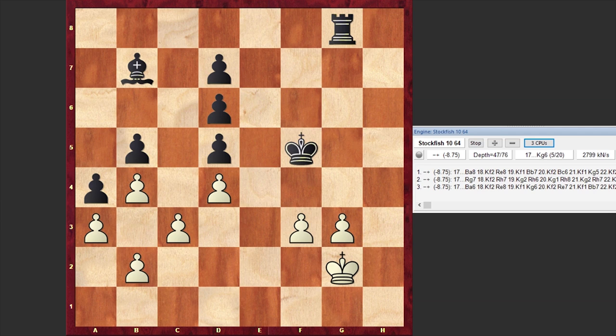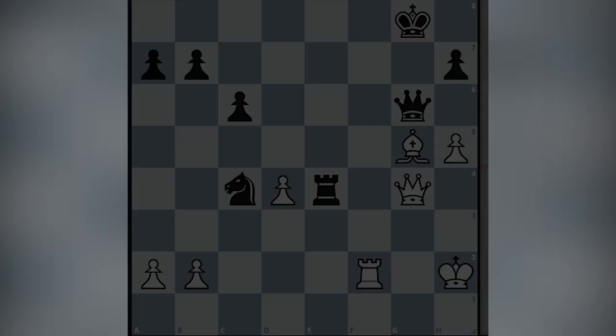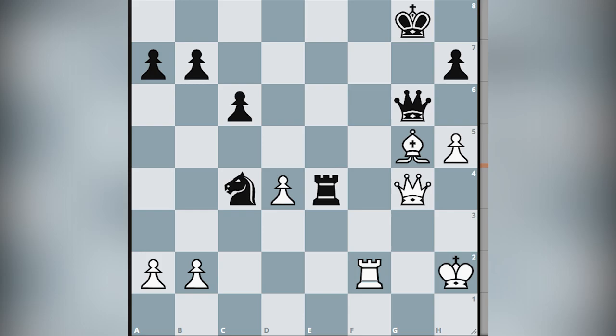If you enjoyed this puzzle, share it with your friends and let them know about this beauty. If this endgame study was too difficult for you, here is a simple one. Please take a look at this position and try to find the winning line for white — it's white to move, and I guess a smile will appear on your face when you find that winning move. I will wait for your answer in the comment section. I will see you in my next video. Take care.